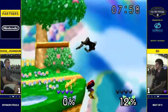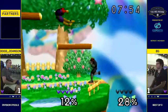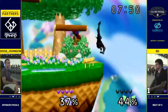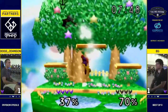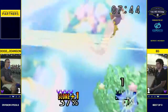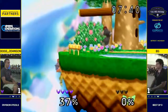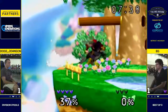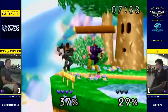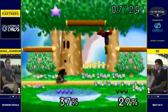DI gets the first grab, gets the nair — that seems to be the go-to follow-up. EG grabs right back and misses his follow-up, unfortunately. It gets so hectic when they both start grabbing each other and they're both DIing like crazy. Dogs takes that stock lead. EG still looking frustrated; he needs to stay calm. This matchup is definitely frustrating — that's why you don't see a lot of it at top level anymore. But it can be done. You can find consistency in this matchup just like any other Falcon matchup.